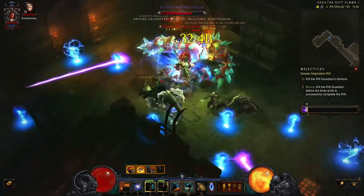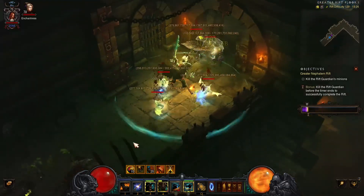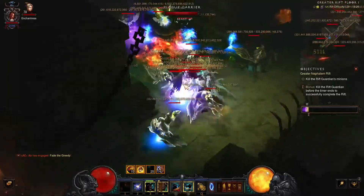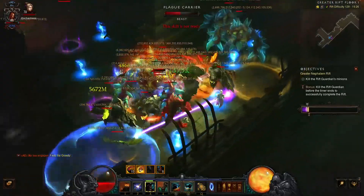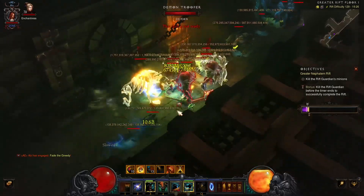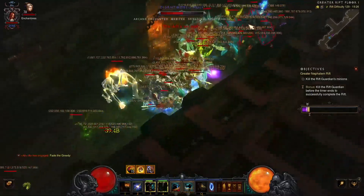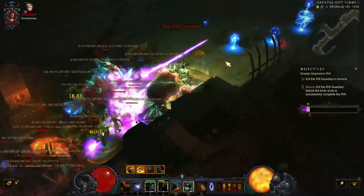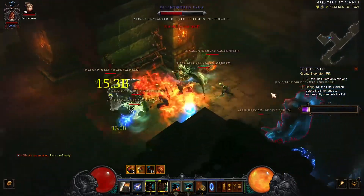I use my Ancient Spear to pull these mobs with me to keep the trash going. Right here I realize there's another pack — a yellow one — and it's pretty intense. You can see my health globe going up and down, so I try to move a little out of the danger zone. My physical cycle comes up, but it's a little too much.